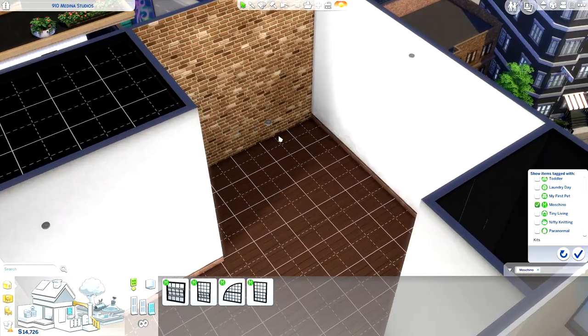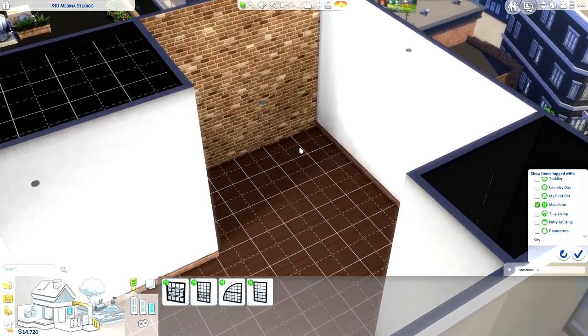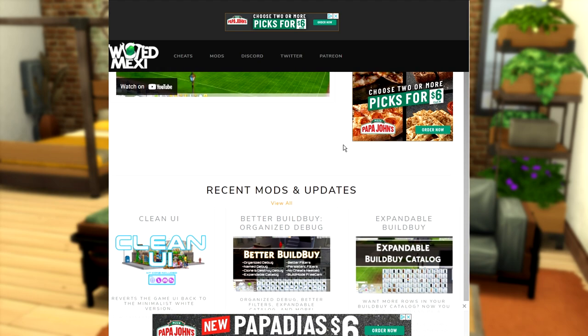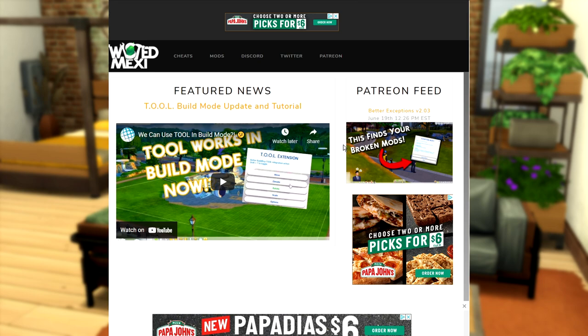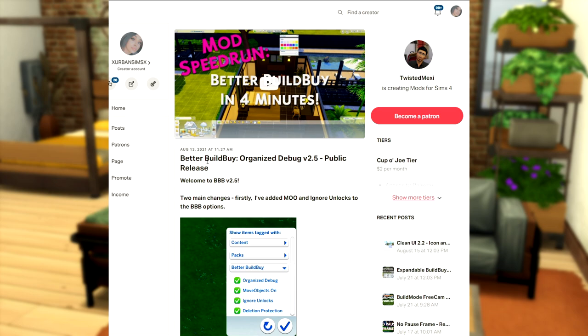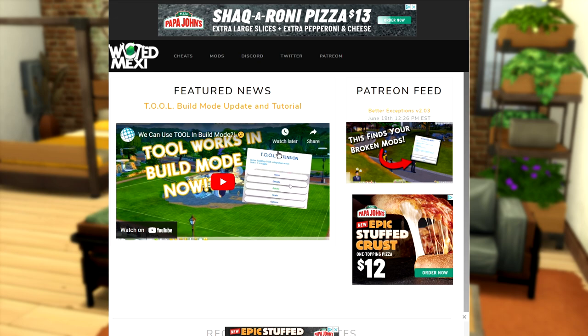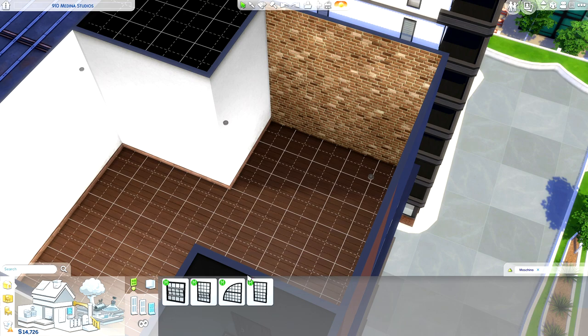Before I show you how to place the windows, here are the tools you're going to need - two mods, both by Twisted Mexi. The first one is the Tool mod. I know what you're thinking - that thing looks so damn complicated - and believe me I've been avoiding it like the plague. But actually it's really simple and I'm going to show you exactly how to add in windows and customize our apartment with it. You're also going to need to snag Better Build Buy. I have mixed feelings about it probably because I don't know how to fully use it, but ultimately it makes the Tool mod so much better and you're able to access it in build/buy, whereas with just the mod itself you wouldn't be able to do that.